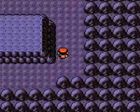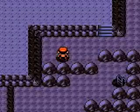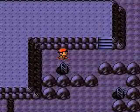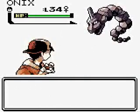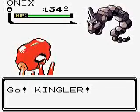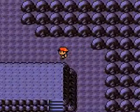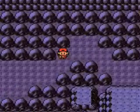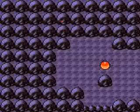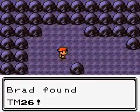There is also only one entire trainer battle in this entire place. However, there is an item we really, really, really want that I am working on getting right now. Gotta follow the path — ran into an Onix. Now the exit is actually already right up there, but any smart player would go this way and fall down this hole. Cause down here is the best TM in the game in my opinion: TM 26 Earthquake.